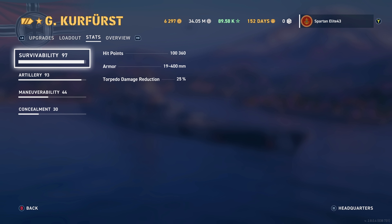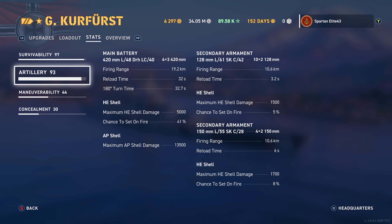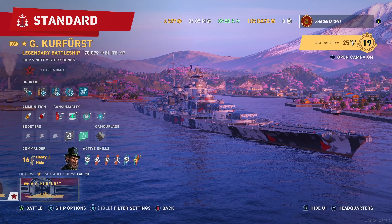Stats — what does this mean? We've got 100,360 hit points. With the main batteries we can still reach out to 19.2 kilometers. The main batteries on the Grosser Kurfürst are pretty accurate anyway, even without the extra 7% buff from the first main battery consumable. Our reload time suffers a little bit — only 32 seconds on the main batteries — but our secondaries can reach out to 10.6 kilometers. The 128s reload at 3.2 seconds and the 150s reload at 6 seconds. They both reach 10.6 and do quite a bit.